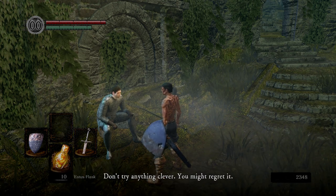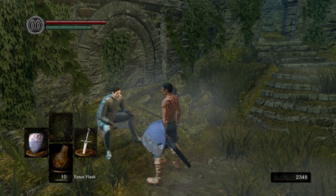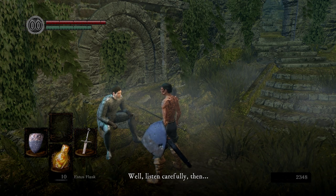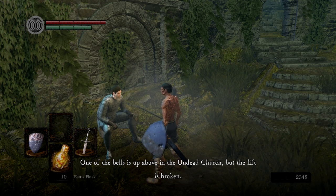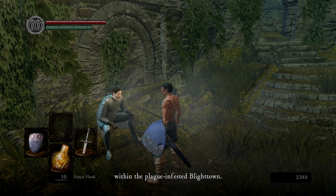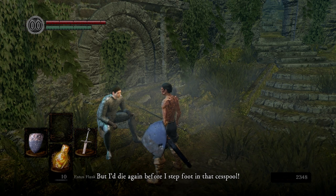What are you looking at? Don't try anything clever. You might regret it. You want to hear more? Oh, that's all we need. Another inquisitive soul. Well, listen carefully then. One of the bells is up above in the undead church, but the lift is broken. You'll have to climb the stairs up the ruins and access the undead berg through the waterway. The other bell is back down below the undead berg, within the plague-infested Blighttown.